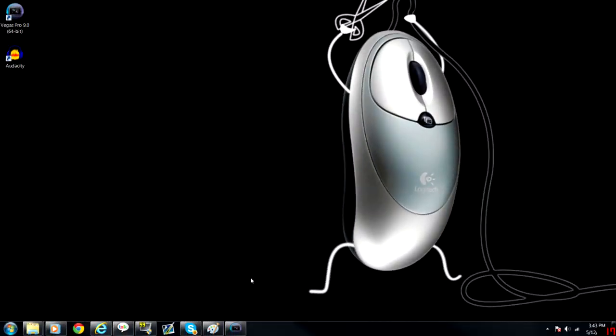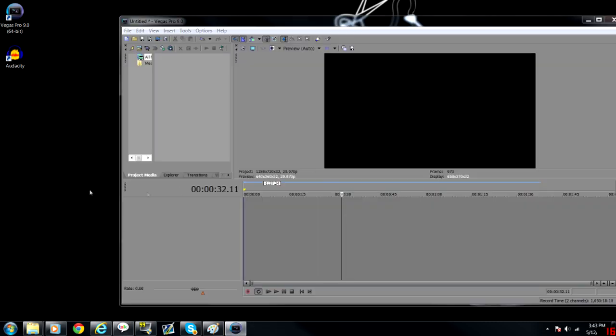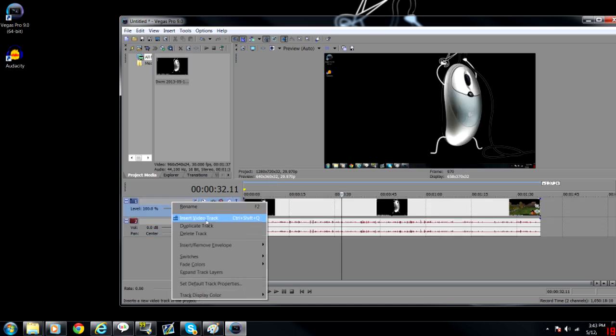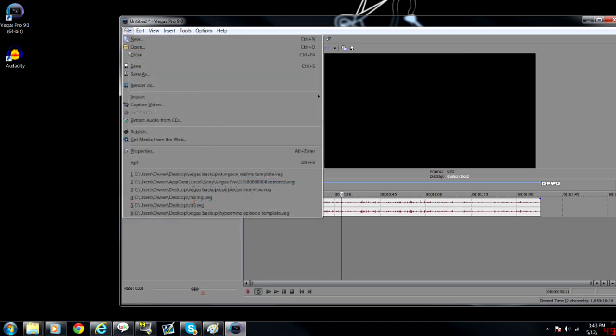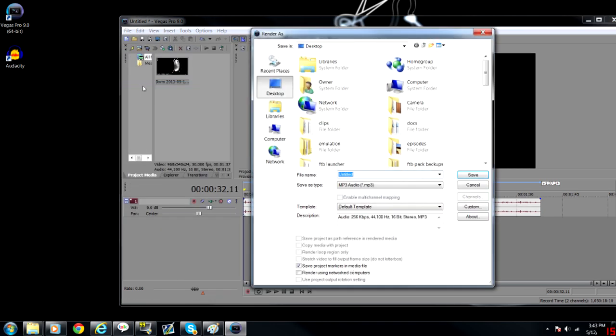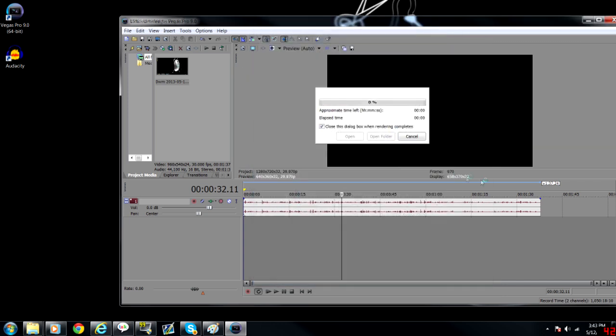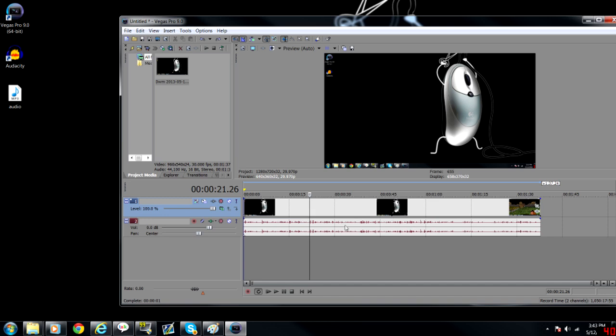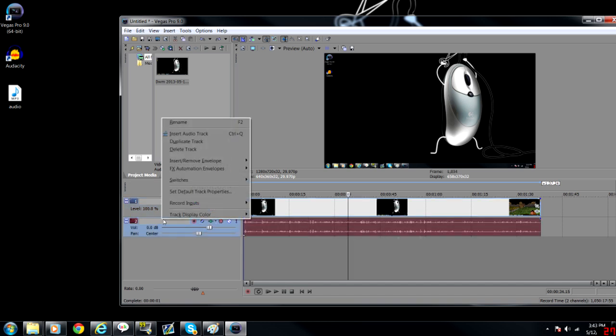Now that we have that little audio clip recorded, let's go ahead and put it into Sony Vegas. You can use anything that separates audio and video tracks. Just pull the Fraps file out. I'm going to delete the track with the video file — render as, let's call it 'audio,' and save it on my desktop. Now I'm going to go ahead and bring the video track back, and delete the old audio track.